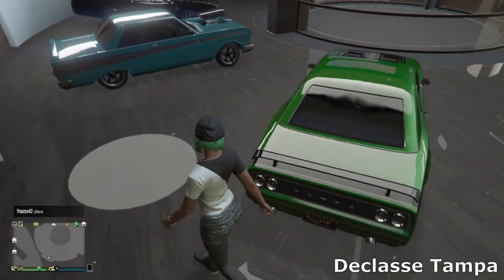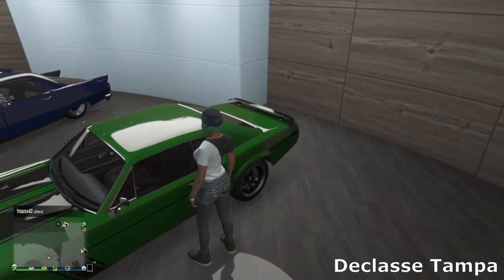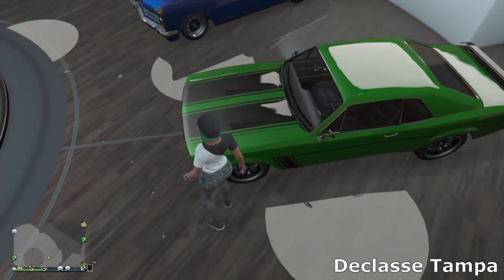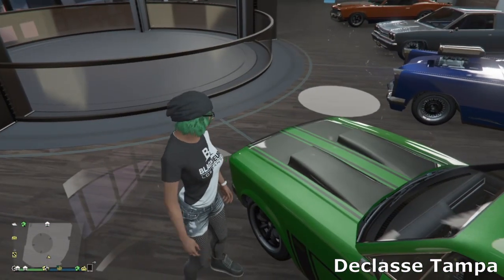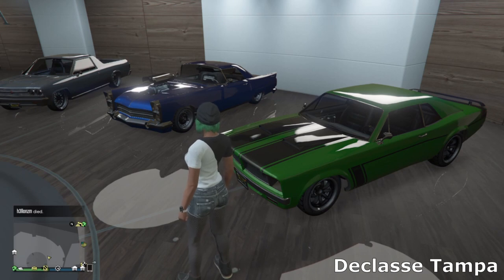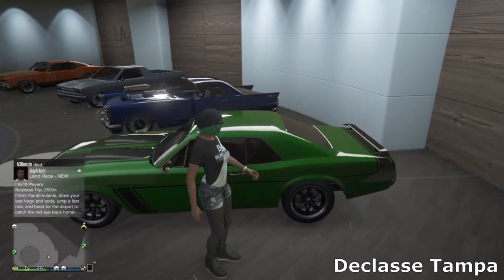Next we've got the Tamper — just a regular Tamper, simple build, bright green and black. I just went for the two scoops on the bonnet. I believe this is the only car in the game that you can have two scoops on the bonnet, so it's a really unique customization option. I really like this car — it handles well, it sounds really good, and I just went for some simple Tuner wheels.